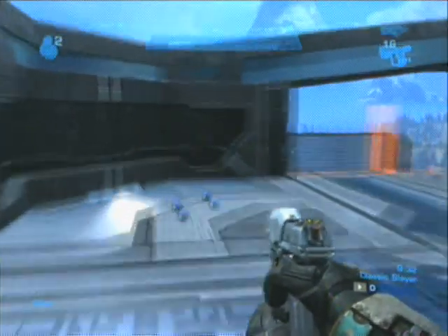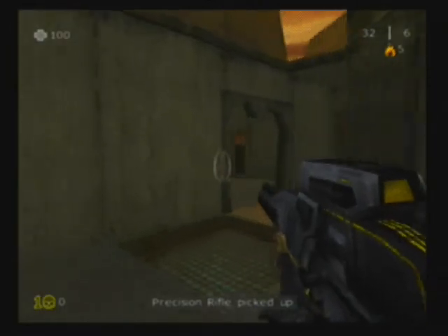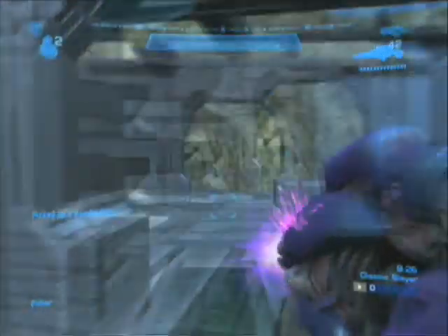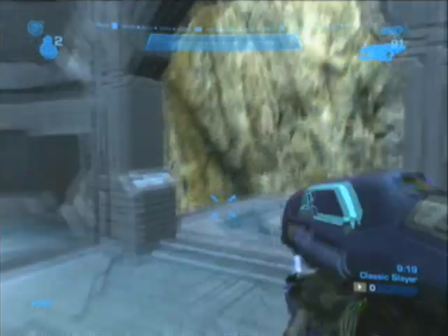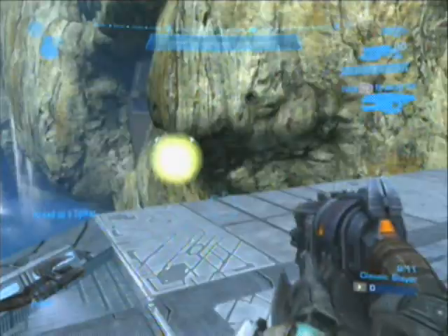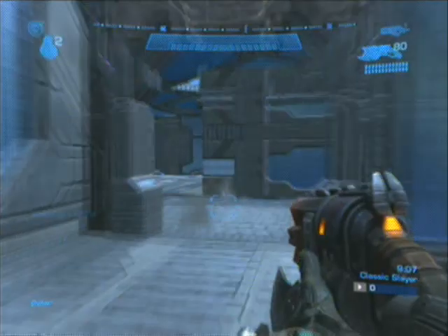Around the corner, we got ourselves some blue grenades. We got ourselves this thing, which is the precision rifle. And we go over here — it's the machine gun. Down to the spikers, which are actually the SMGs, the mini SMGs.